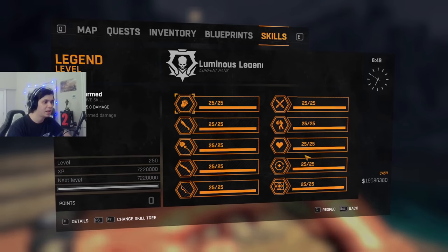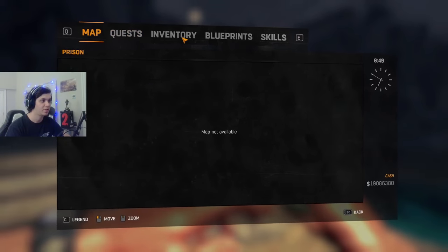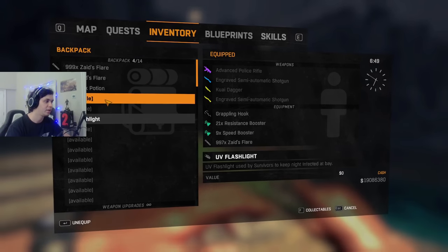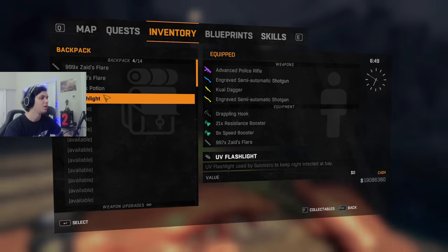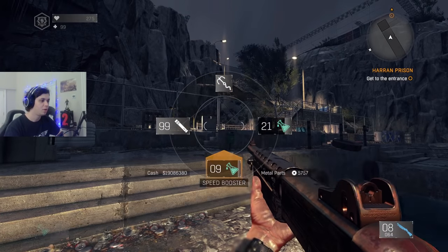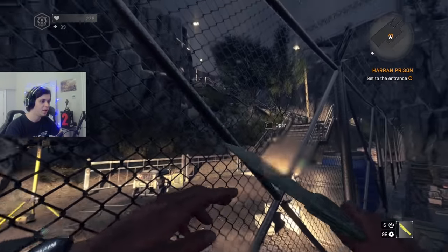I'm on a fully leveled character, so ideally you don't want to be doing this on a low level character. This isn't something that's meant to be straightforward — it's meant to be a tough thing added for a late game person. Anyway, I've got my items ready. What I want to do before I even open the gate — because the timer starts when we open this gate — is charge up my cry dagger.